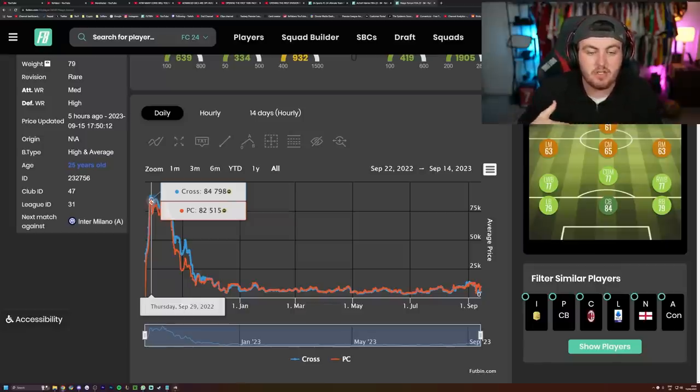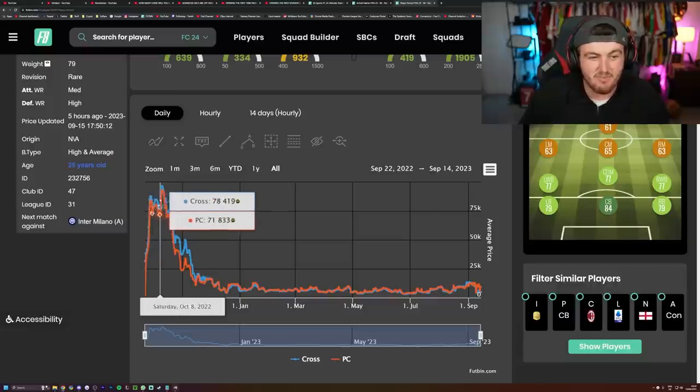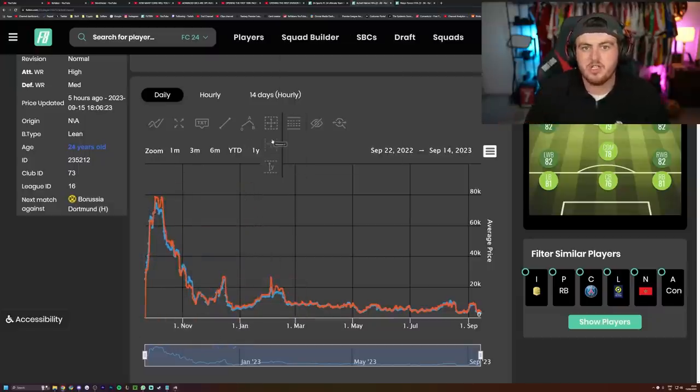That sharp price increase was roughly four or five days into the game release, and it was the same with many of the lower-rated meta cards — the 84s and 85s that people want for their first Fut Champions team. So if you're trying to time your FIFA points to when players are possibly most expensive and packs are best value, I would say probably around the 28th and 29th of September all the way through to around the 4th of October is probably your best window.